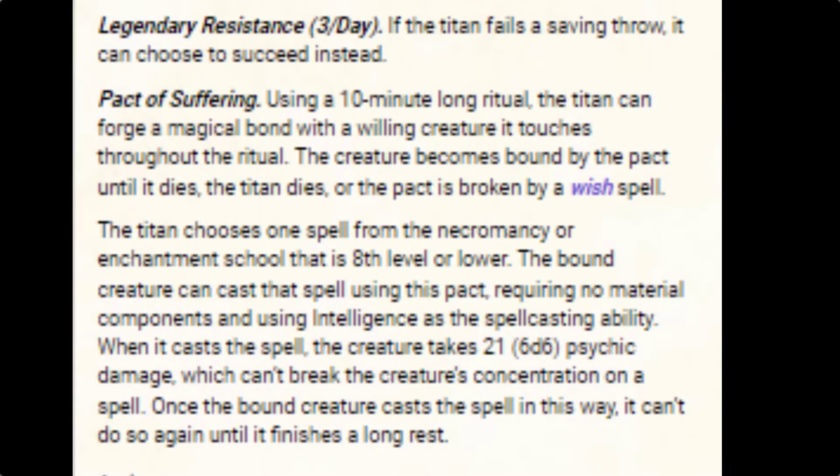The titan chooses one spell from the necromancy or enchantment school that is 8th level or lower. The bound creature can cast that spell using the pact, requiring no material components and using intelligence as the spellcasting ability. When it casts the spell, the creature takes 66 psychic damage, which can't break the creature's concentration on a spell. Once the bound creature casts the spell in this way, it can't do so again until it finishes a long rest.